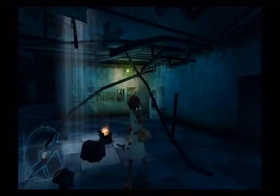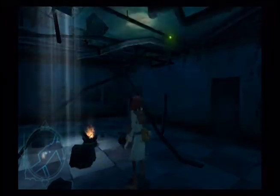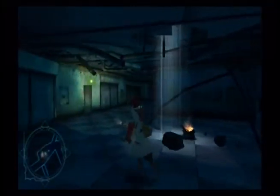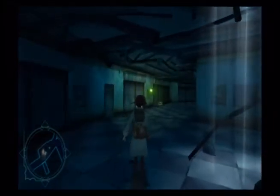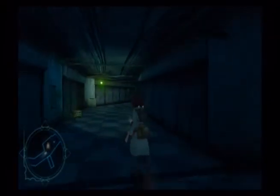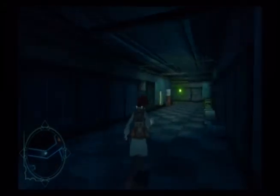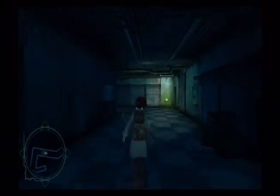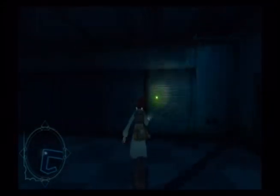Welcome back everyone to the next installment of Fragile Dreams. Last installment we made it to the storage room through that door. Both my weapons broke — as it turns out, the merchant will buy your broken weapons for zero, so you might as well just throw them out. After a few more tries going in and out of the bonfire to find the merchant, I bought myself a new bamboo sword. Thank god, we're back in business.